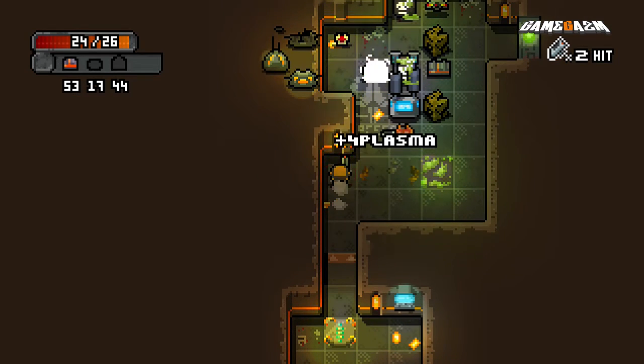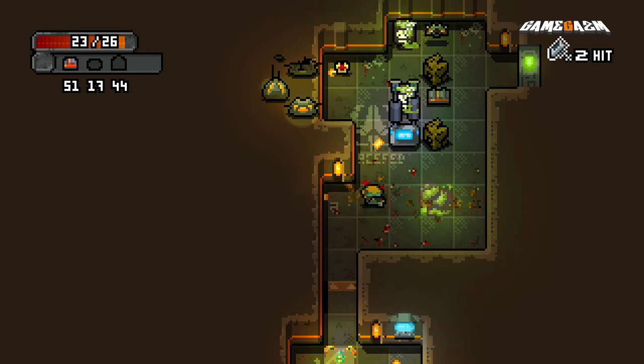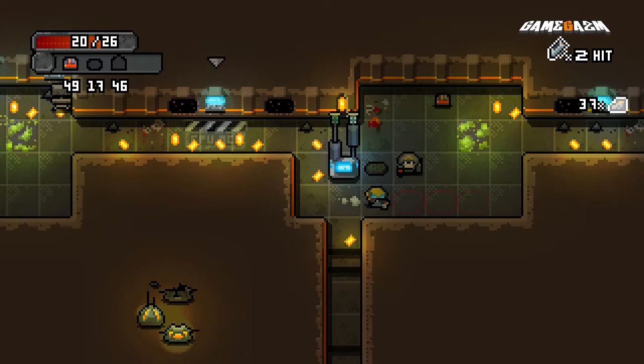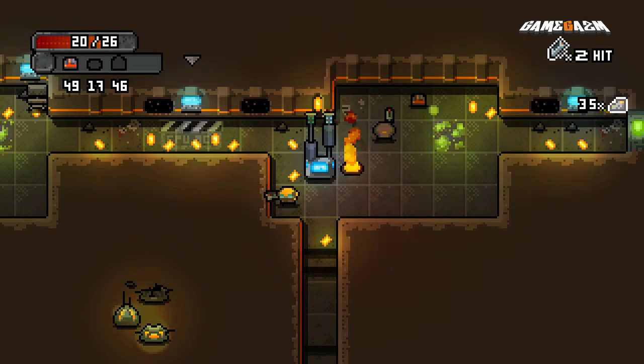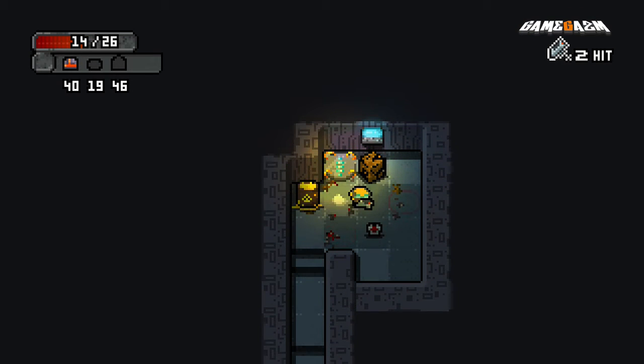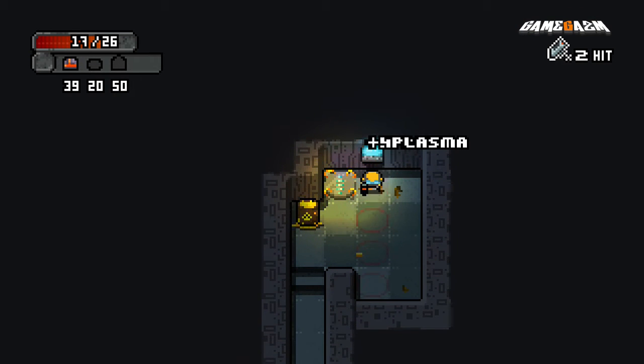Rather than the traditional method of using numbers to move characters to different squares on a map, you just move through it. While you're stationary, so is everything else. It's great as you can plan out your attacks, switch to appropriate weaponry, use inventory items, but rather than being slow, it keeps its arcade action high.